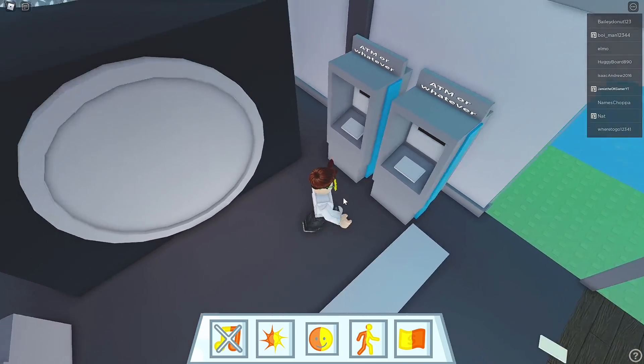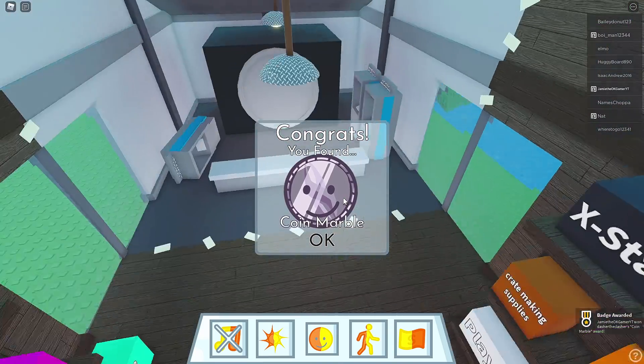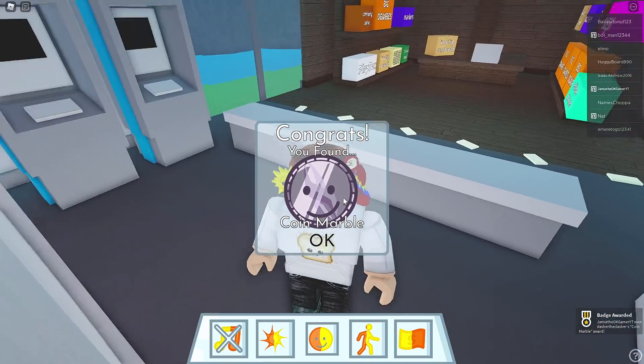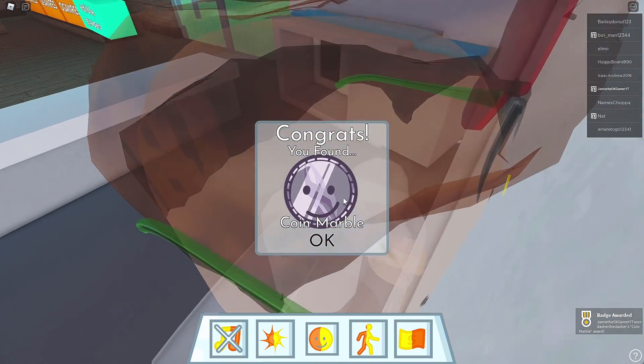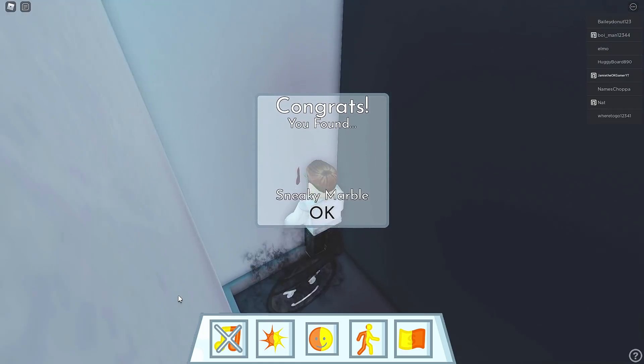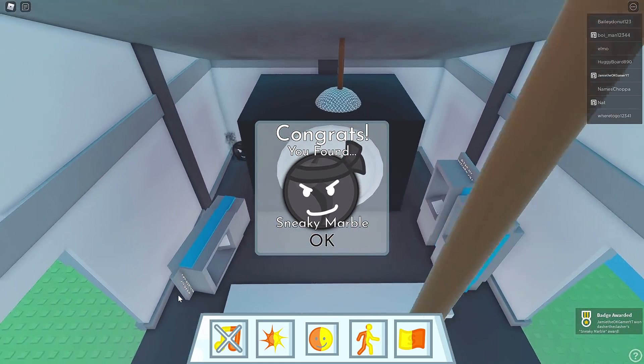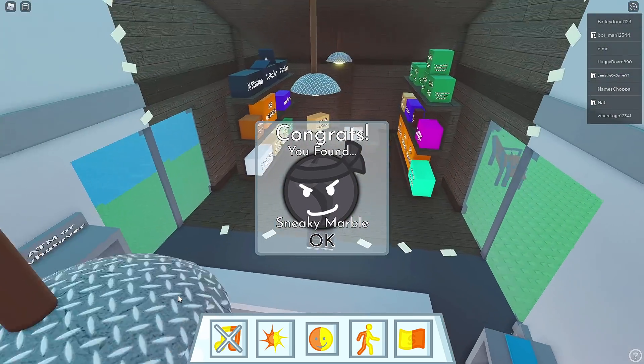How do you get in here? How do you open it up? Anything back there? I assume it's got a coin marble. I don't - oh, there's something in there, there's definitely something in there. Wait, how did I get coin marble though? Where did that one come from? Or is that the sneaky marble - did that one just appear? I feel like that one just showed up.